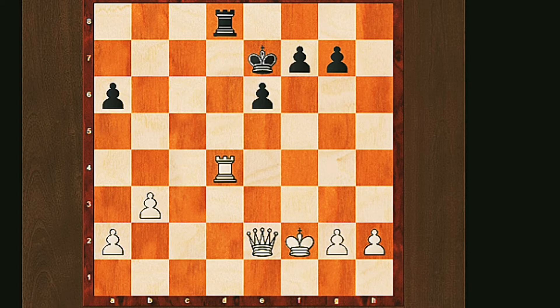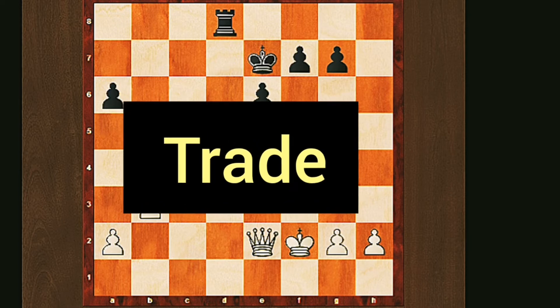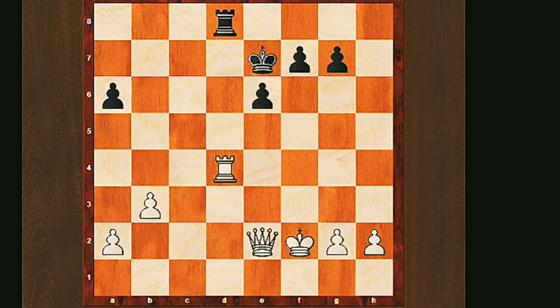This brings us to an important concept, and that concept is trading. When you're material ahead — when you have more power pieces than your opponent — it's definitely going to favor you to trade down. As we trade down, it makes the job easier. So let's see this in action. It's white's turn to move here.